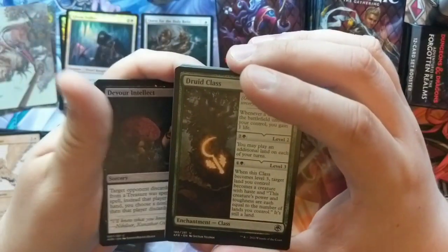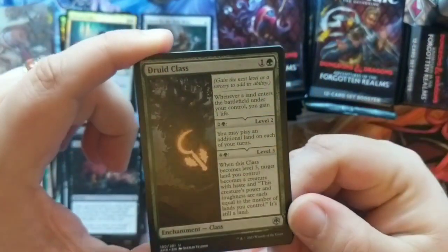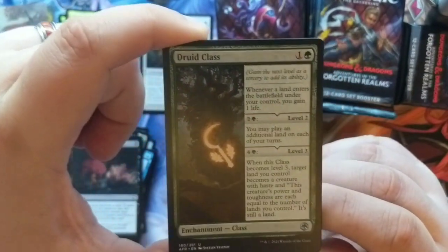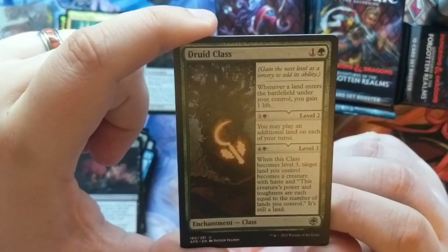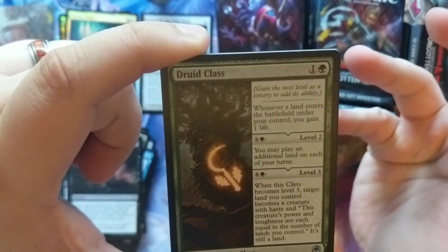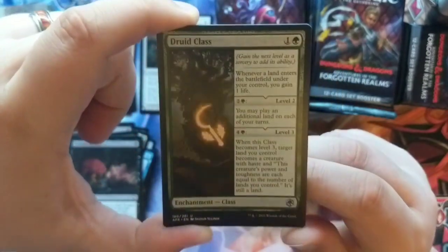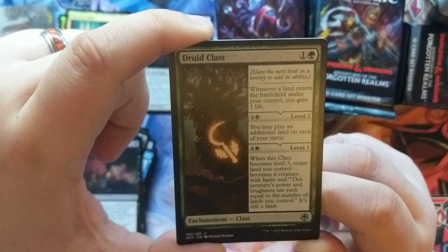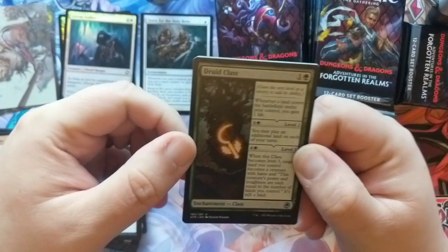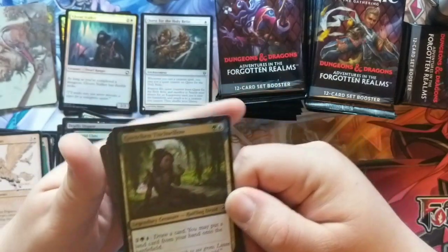Deadly Dispute. Devour Intellect — okay, it's not an Intellect Devourer. Another class card — let's see if it helps give me the feeling of a Druid class, which is usually a spell caster with a bit of shapeshifting. When a land enters the battlefield under your control, you gain one life — so nature magic, land. You may play an additional land so you're really in tune with the land itself. When this class becomes level three, target land you control becomes a creature — you gain a contract with the land itself and it fights for you.